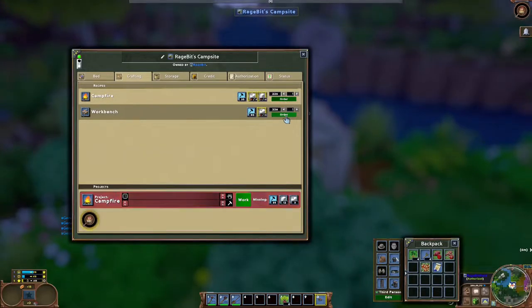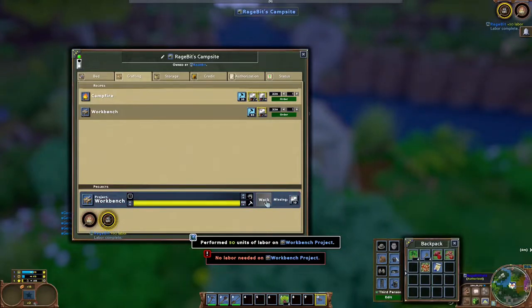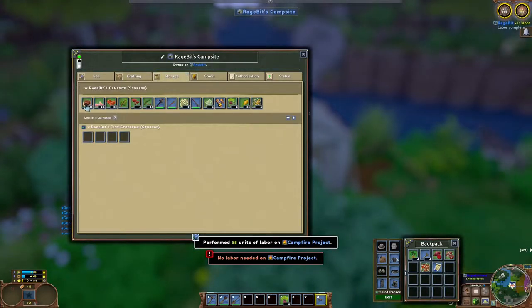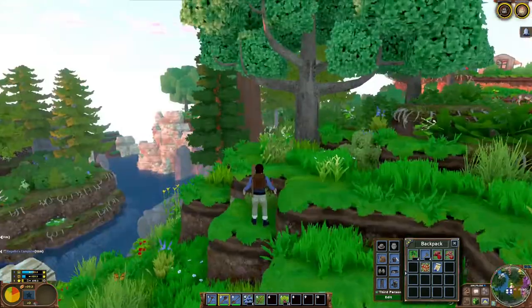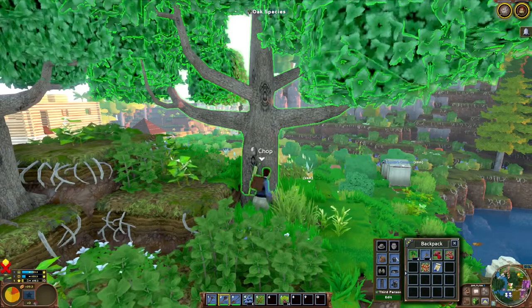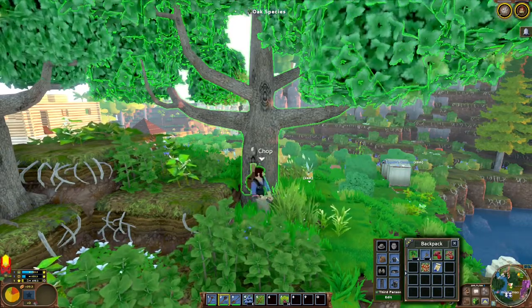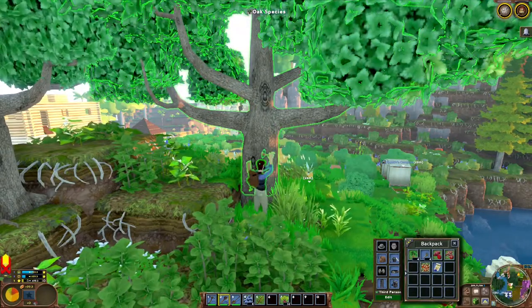Now we're going to move on to the crafting side of ECO, and we're going to start by building a workbench and a campfire. In order to finish crafting our workbench and campfire, we're going to need to collect some wood and some rock. But to do that, we'll need calories — we need to open up our storage menu and consume some food, which will give us calories. Then we're going to chop down some trees and probably mine some rock. We'll need the workbench to build a tool bench to repair our tools, also to build mortared stone for our home's floors, and hern logs for walls and roofs.